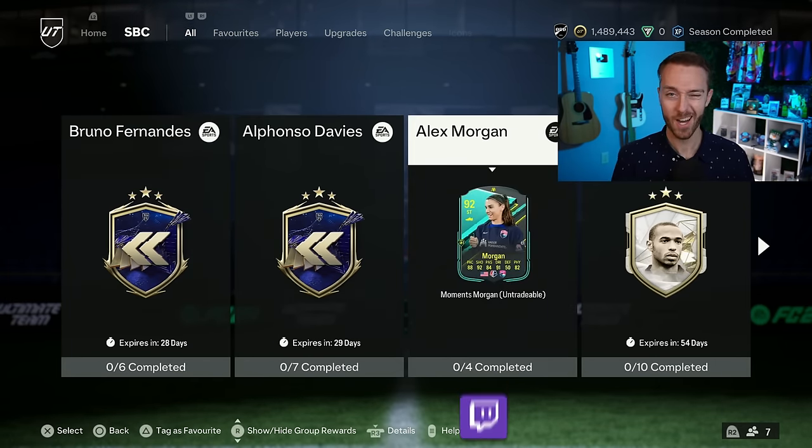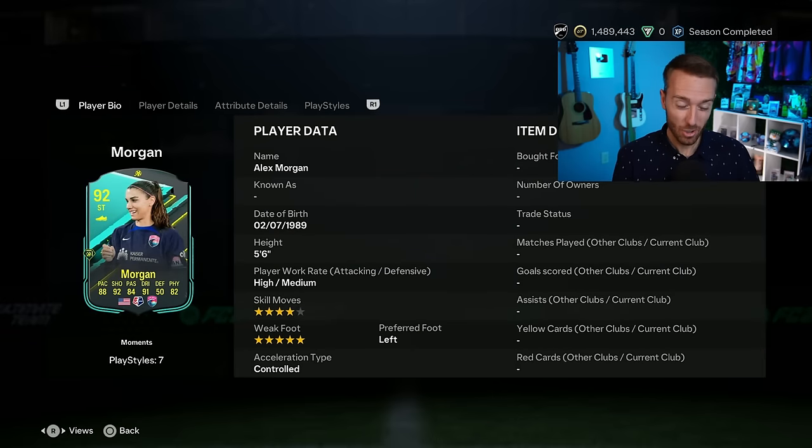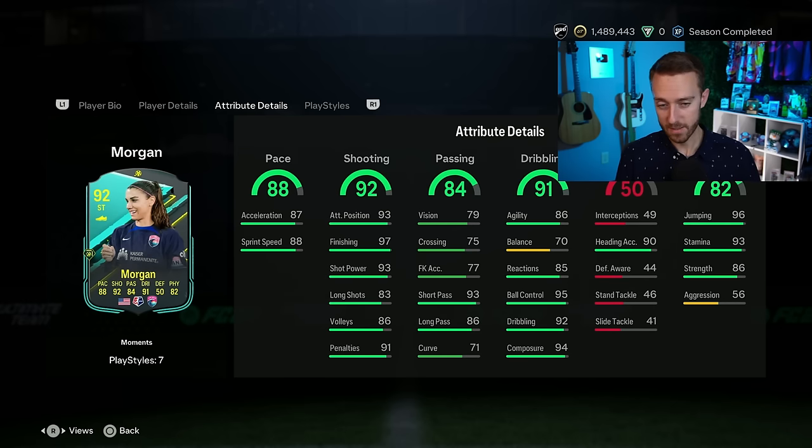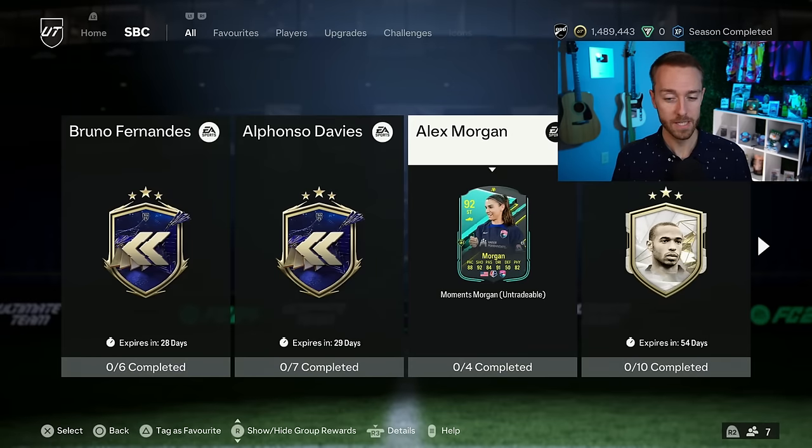Now let's talk about other SBCs from yesterday. Alex Morgan Moments with the finesse plus — this is a good card. Being American, this is one I'll definitely get done. She's also a very meta striker. The card is four-star, five-star with really good shooting stats. The balance stat is what everybody's pointing at: 70 balance, not good; 56 aggression, not good. But 93 stamina, 96 jumping, 97 finishing with 94 composure. Pretty solid passing stats too. Finesse shot plus, Trivella, Power Shot, Tiki Taka, and Rapid. A really interesting card with an interesting price.